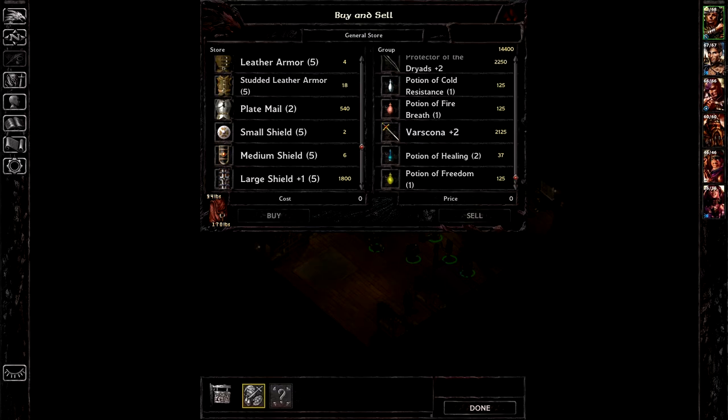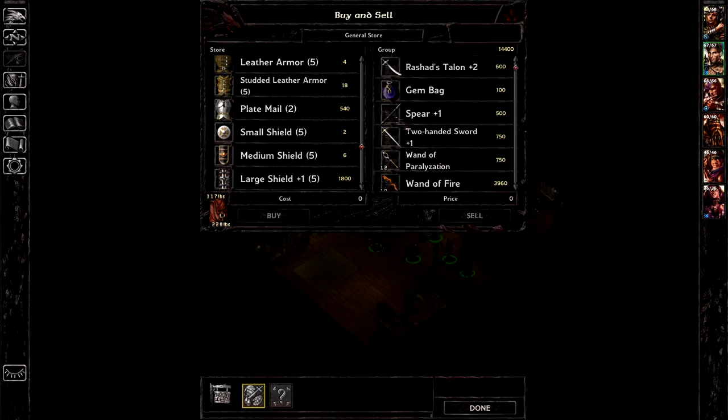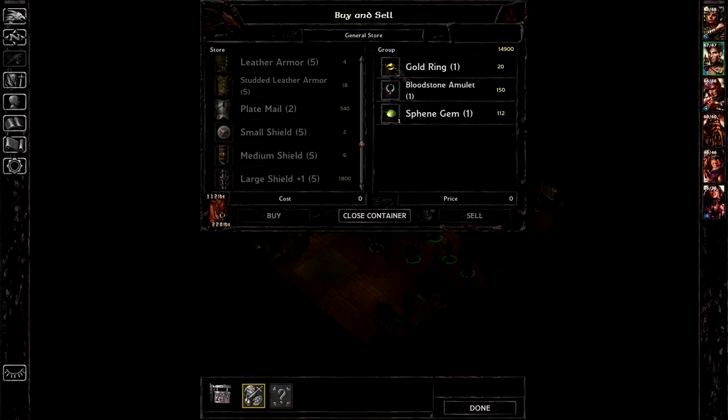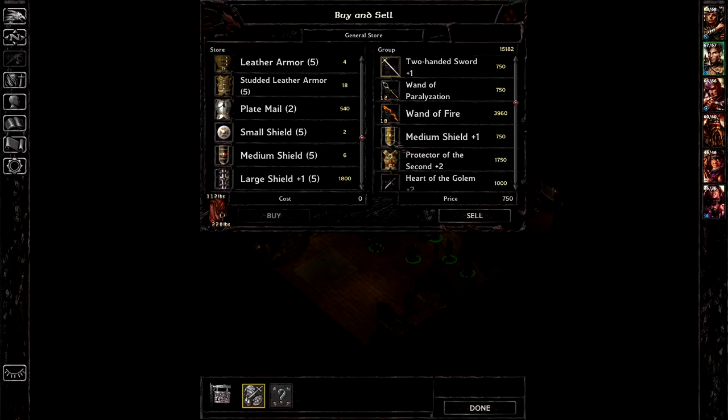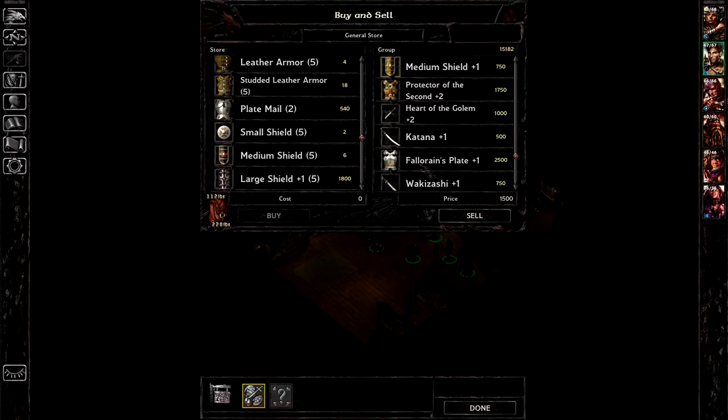Halberd plus one — that'll go. Spear plus one, gem bag — all three of these to sell. Two-handed sword, medium shield. I'm going to hold on to the wakizashi.